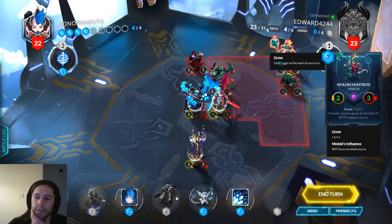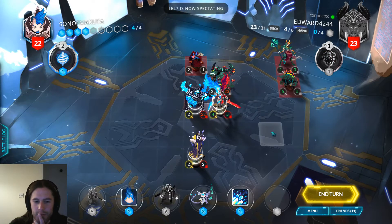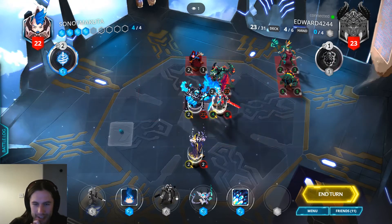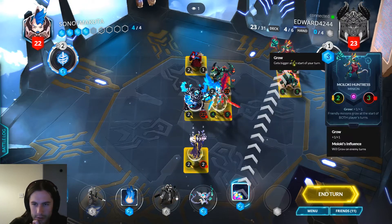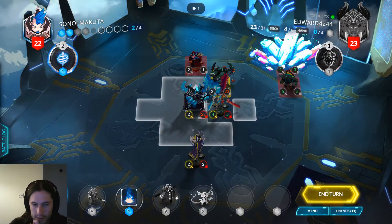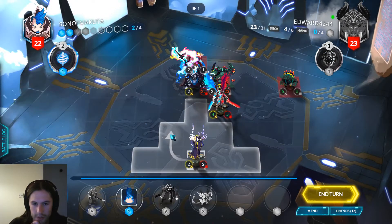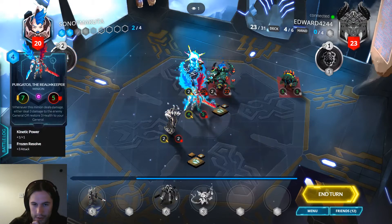Wait, I need to Chromatic this, don't I? Can I just avoid his stuff for like two turns? No, I think I need to not lose. Which means do I just want to Frostfire this and smack him in the face for a million damage? That sounds like fun, let's do that. So we Chromatic the Moloki Huntress. I'm gonna come up this way. Punch this. Come on, hit him for ten.